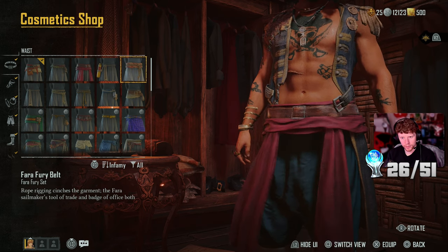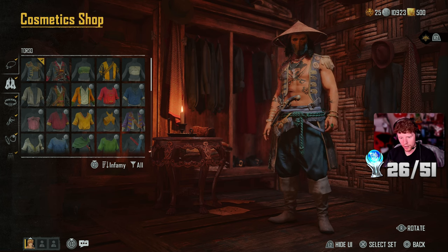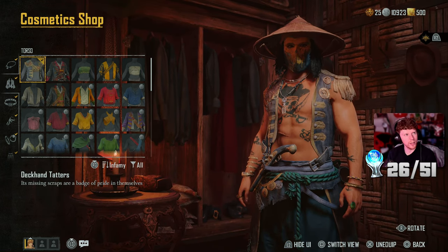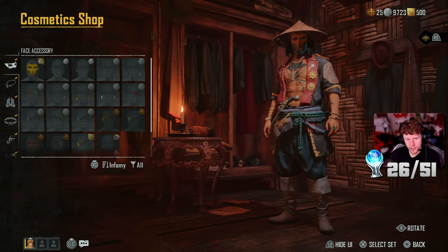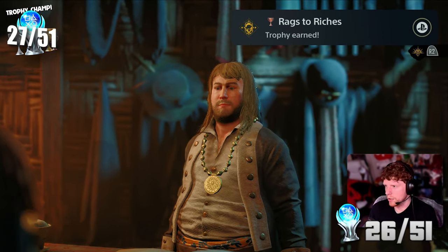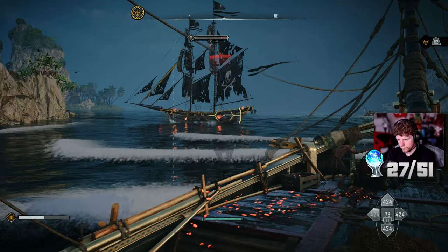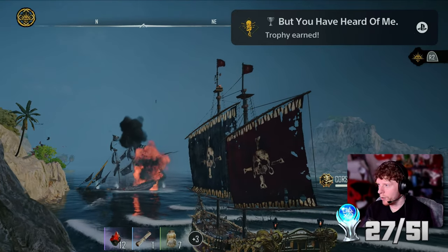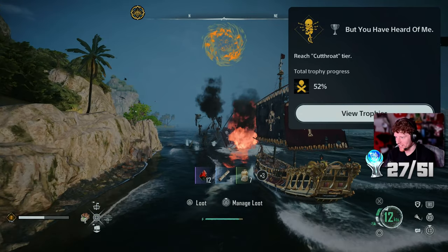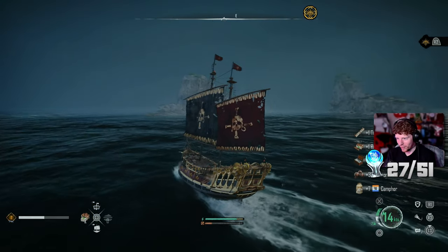I'm surprised I haven't reached 5,000 silver yet. My outfit is definitely worth more than 5,000 and it hasn't unlocked, so I bet it has to be a full set. After exiting the wardrobe I got 'Rags to Riches.' Another trophy: 'But Have You Heard of Me? - reach Cutthroat tier.' Is that a little Pirates of the Caribbean reference? Jack Sparrow's 'But have you heard of me?'